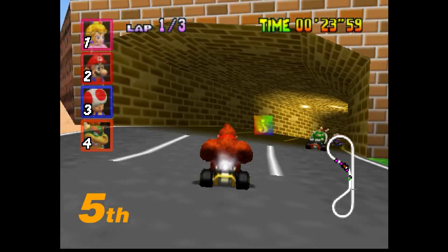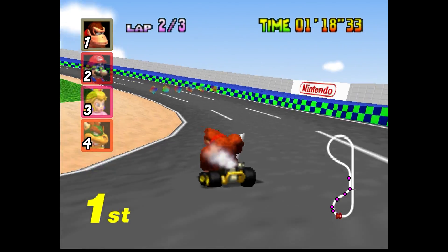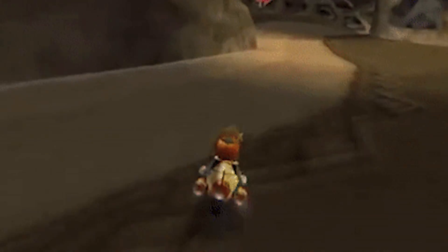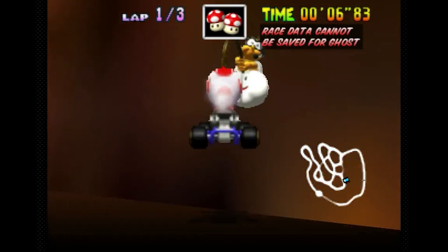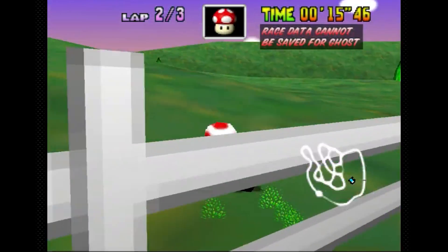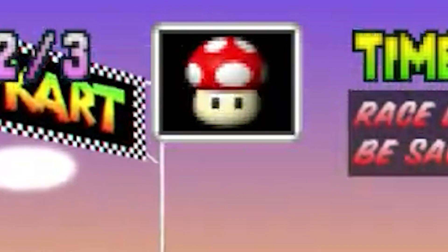Skipping Yoshi Valley. Every game will eventually get a speedrunning following, and most of the time it means a game will be broken in every which way to find its fastest routes. This includes racing games, and everyone's favorite kart racer, Mario Kart. In Mario Kart 64, in the stage Yoshi Valley, you can use a technique where you boost with a mushroom over a fence. If you hit the fence just right, it will trigger a mechanism to put you back over the finish lane, counting as if you've driven a full lap. If you're trying to pull this glitch off, I recommend using time trials mode to practice since you get a few mushrooms there.